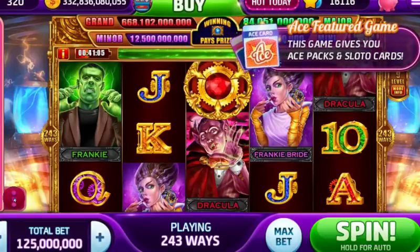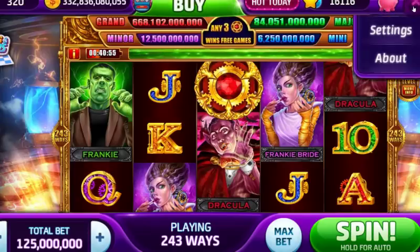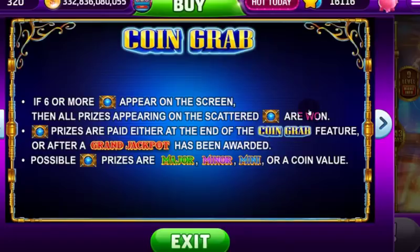We're not going to pay too much attention to Snakes and Letters here — we're going to focus on the game. Time to Cash has a lot of features you probably all recognize. One of them is it's a coin grab game. So if you get six or more of those cog symbols — they look like part of the time machine — you will trigger the coin grab feature, which will allow you to win a mini, a minor, a major, or a grand jackpot, and of course whatever coins are on those symbols.